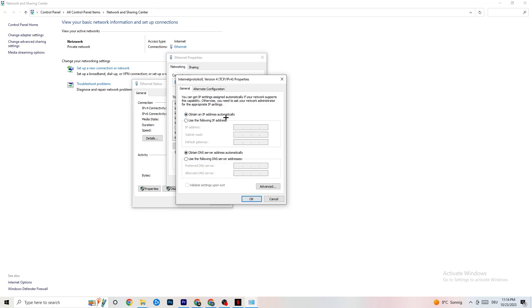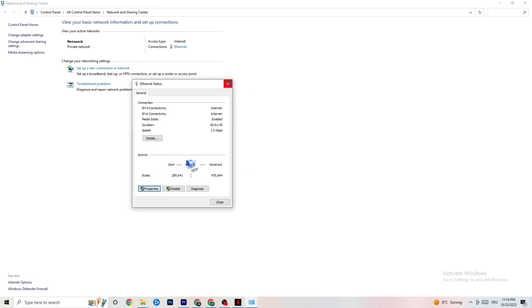Now go down to your DNS server address and enable 'Use the following DNS server addresses.' You'll need to Google the correct DNS addresses for yourself — for me it's 4.4.4.4 and 8.8.8.8, but it may differ for you. Click OK, close everything, and restart your PC.